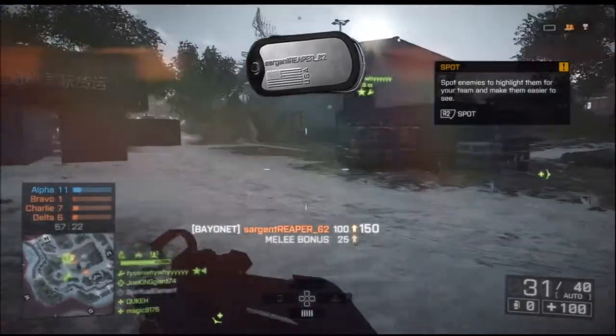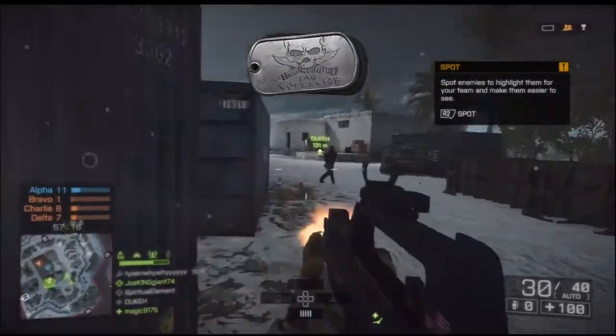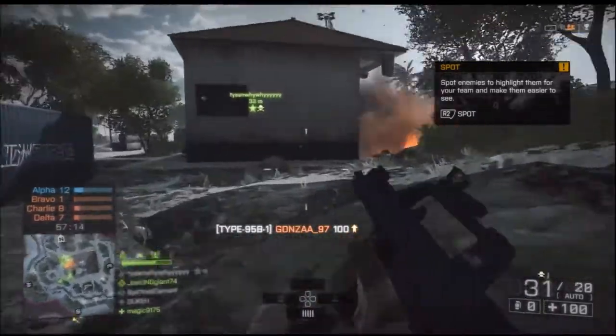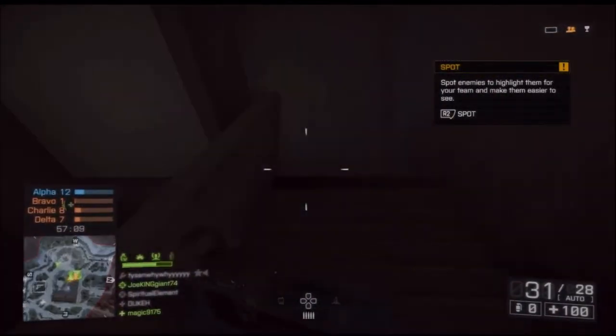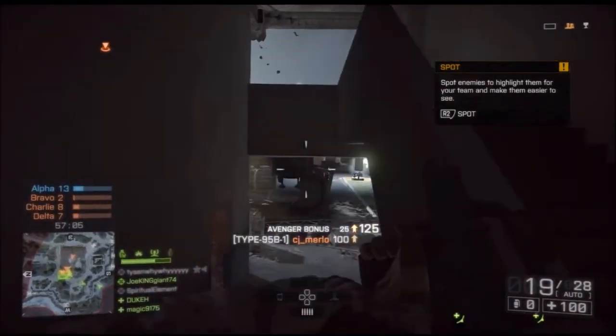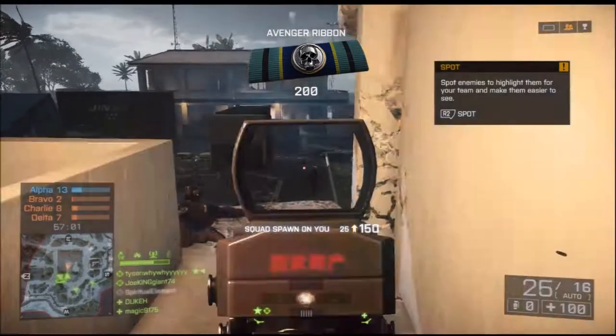Why the hell would you camp in a squad deathmatch? Like, who does that? There's a lot of chaos going around you and you're going to snipe? You can only snipe if there are a lot of buildings or very open areas, but not in this kind of map. This map is pretty much dynamic and freaking extreme rushing - it's pretty insane.